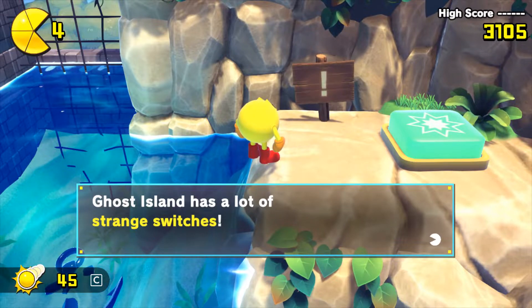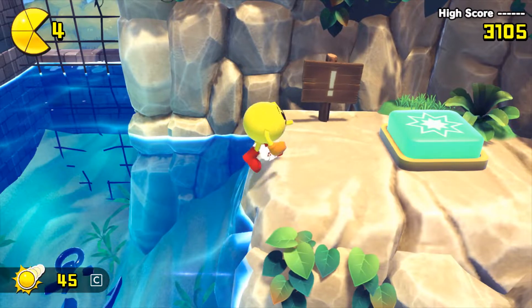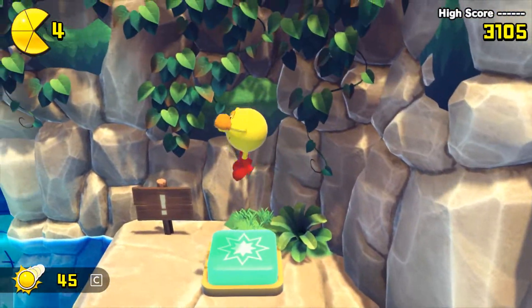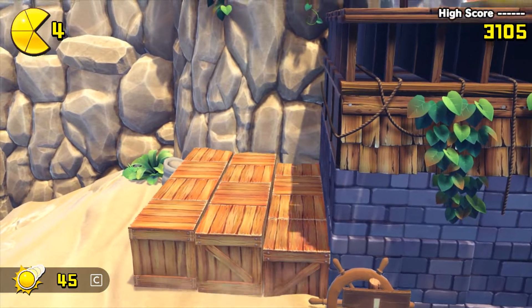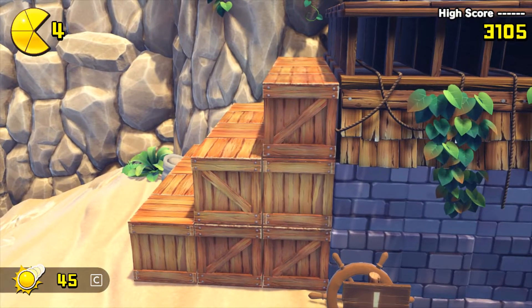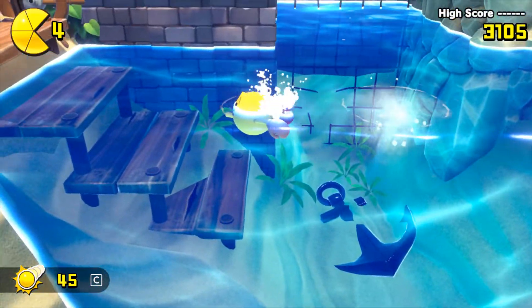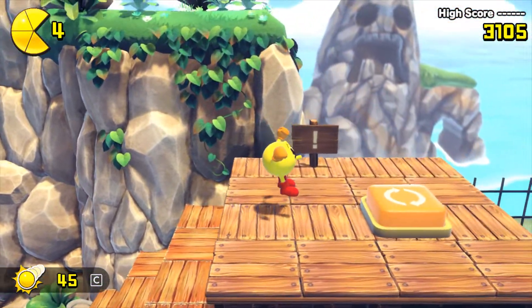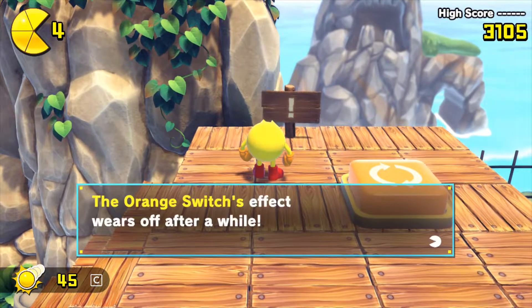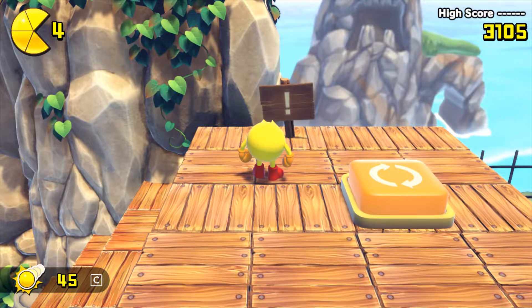Ghost Island has a lot of green switches — first time, hit with a butt bounce. The green switch only works one time; green switches are basically permanent. We will see other colored switches and learn what they're about. This level is basically just a tutorial. The orange switch's effect wears off after a while — watch out for when the switch's effect wears off.